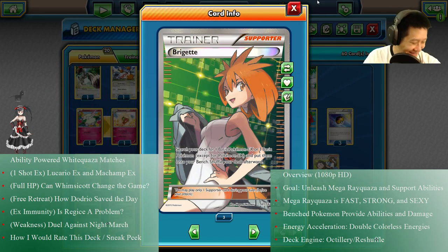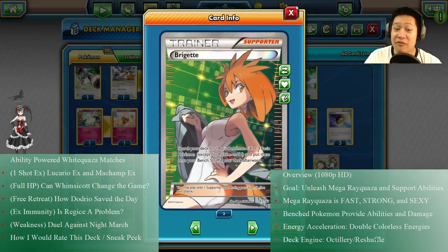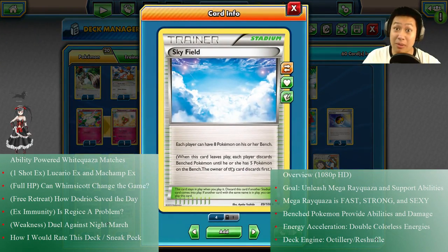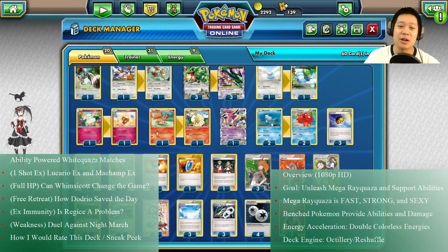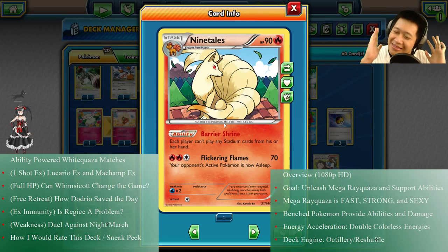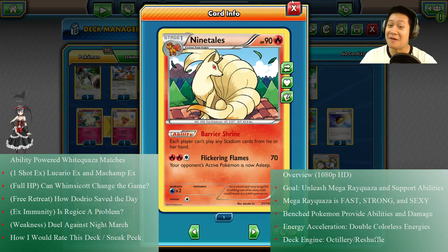Which Pokémon are those? It's not gonna be Shaymin — these are things that provide you support. So if I want to keep the stadium and my opponent wants to discard it, I'm not gonna let them do that. I'm gonna grab Ninetales, or Vulpix, with Barrier Shrine — you cannot replace the stadium. Sky Field's gonna stay in effect so my Pokémon won't fall off the sky. It makes the deck much more consistent.